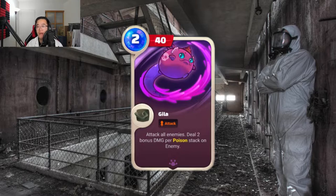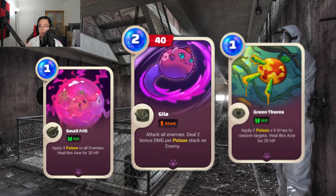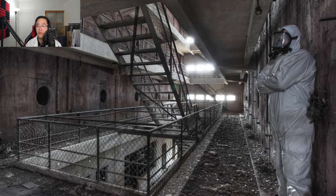The other cards that would complement this build nicely would be Green Thorns and Small Frails. Small Frail is a 1-cost card that applies 3 stacks of poison on all enemies and also heals the Axie for 30 HP. This is great for adding further stacks of poison on the enemy, and it even heals you to provide some tankiness — it's absolutely perfect for stalling.